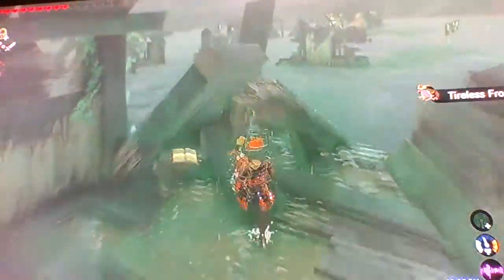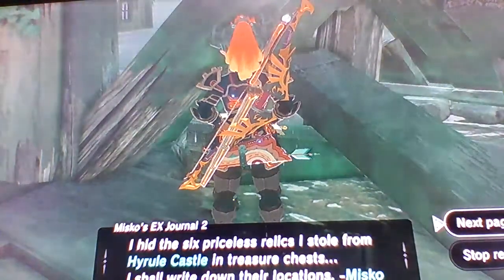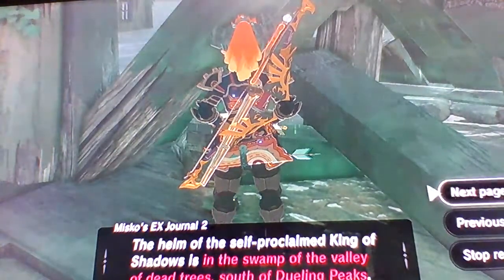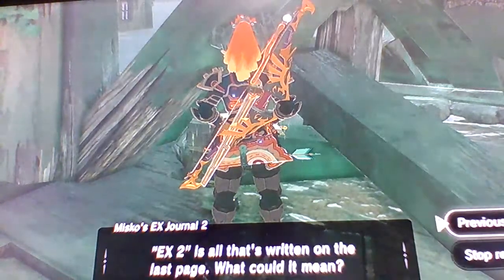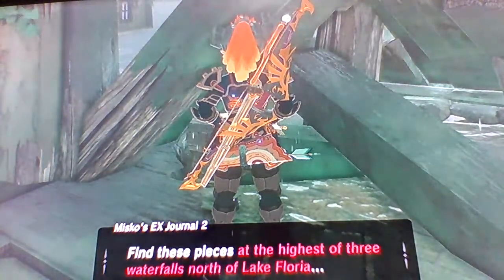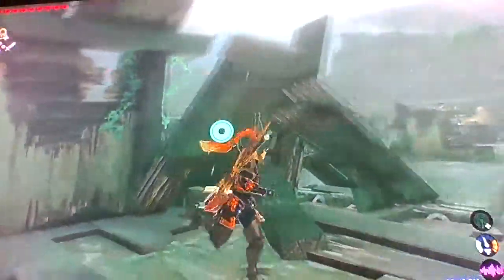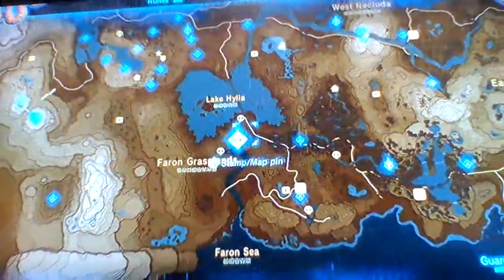Go over here and find Misko's EX Journal 2 — just keep reading it. Once you've done that, stop reading and head over to the lake tower.